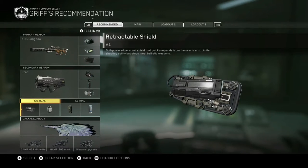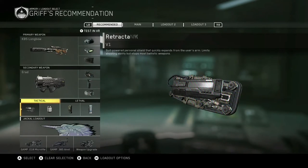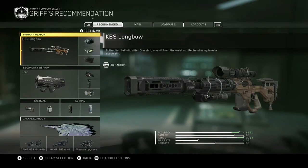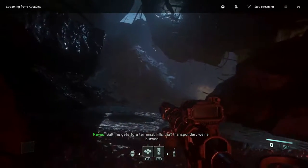For tactical I'm using the retractable shield and the foam wall. In lethal I'm using a shock charge and an anti-grab. That is my class setup — your choice, but this is my recommendation.